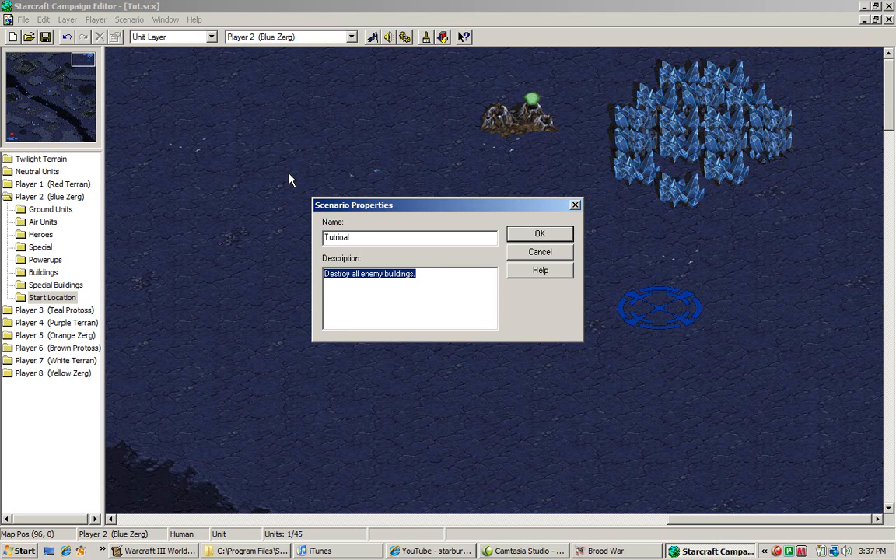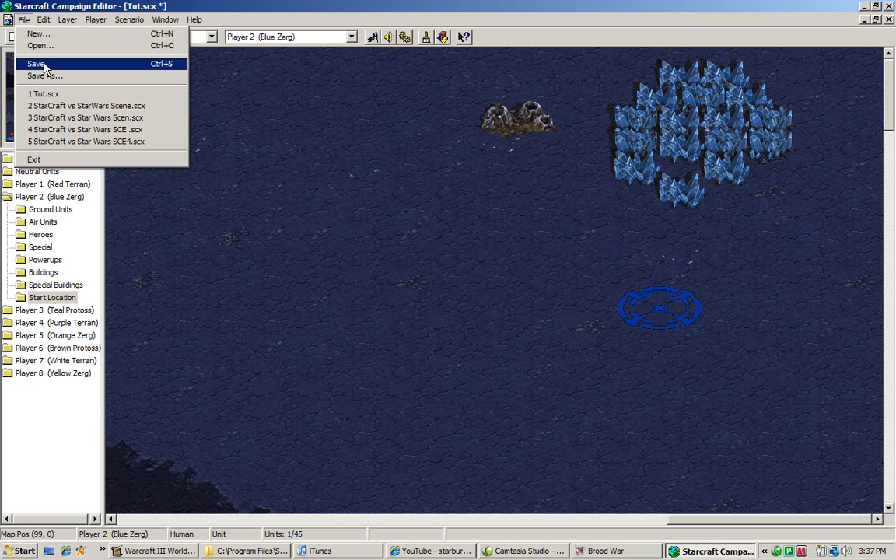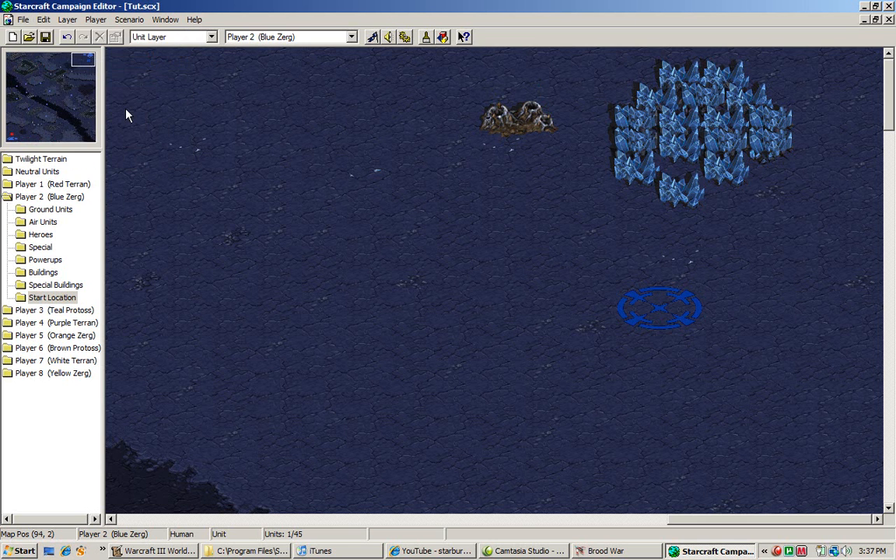The description field — it's probably spelled wrong — is that little thing at the bottom that tells you the description of the map. Any changes you make, just click regular Save to save the map. We have now officially created the melee map. Now we're going to get into some trickier stuff that people want me to cover.